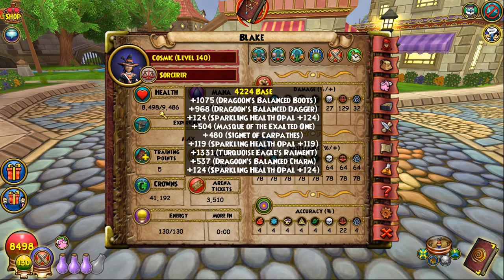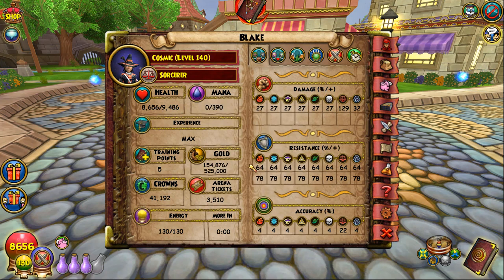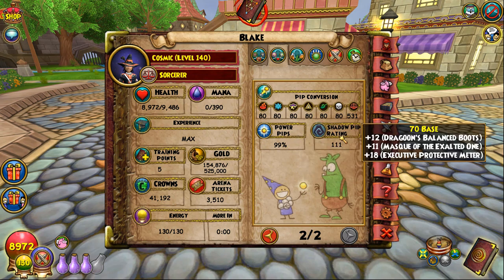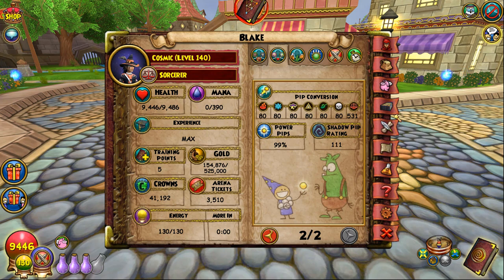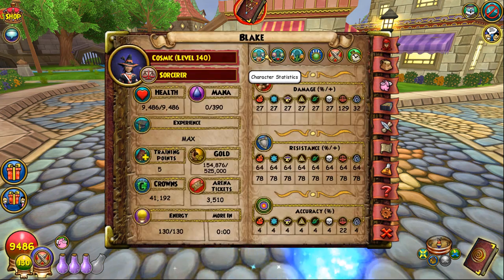With these stats, you get about 9,500 health, which is very solid. 122 damage effectively, which is also pretty good. 64 res with good enough accuracy that you can't base fizzle. 37 pierce — my stats are pretty good offensively with solid crit block, good pips, and the shadow rating is a bit bad. But Balance is the one school where you can afford to give up shadow rating because you sort of control the match. I don't really use shads that often anyway — besides maybe gaze to change the bubble and do some damage. You're getting the majority of your damage through spells like mana burn, iron curse, and stuff like that. Balance is the one school you can afford not to use shads.